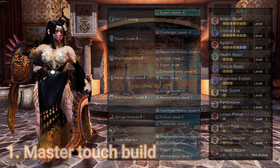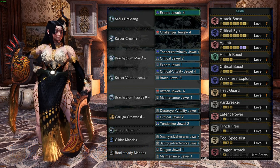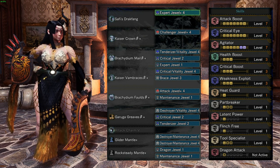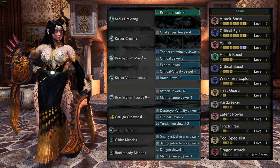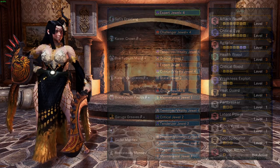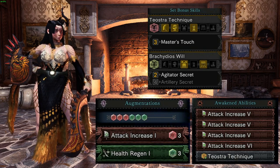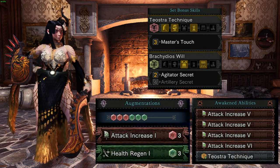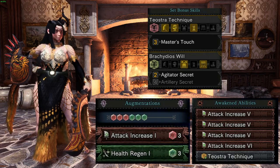For the first build, it's a combination of Master Touch and Raging Brachydios skill set. It utilizes 2 sets of Raging Brachydios armor and 2 sets of Teostra. It has Attack Boost level 7 for consistent damage, Agitator level 7, and Flinch Free level 1 for multiplayer hunts. For the augments, I use Shield Regen and Attack Boost. This set is very comfy because with 100% plus affinity — both from Weakness Exploit or Agitator active — you will easily maintain your sharpness with Teostra Master Touch, and you rarely, if ever, have the need to resharpen your weapon during a hunt.